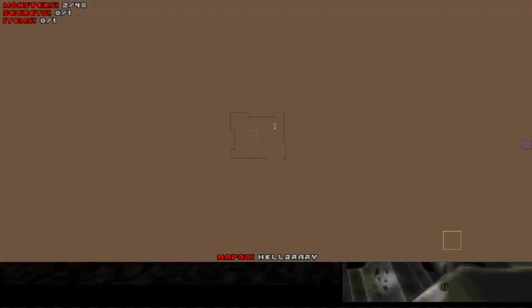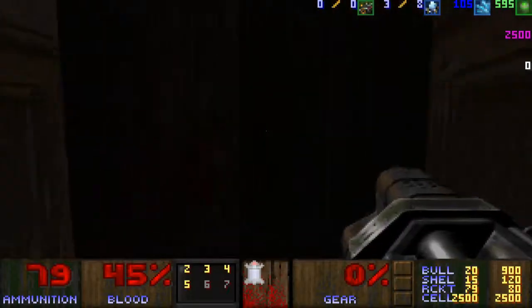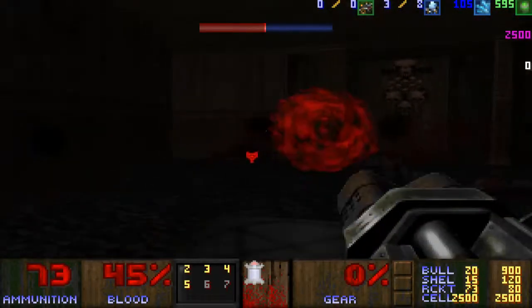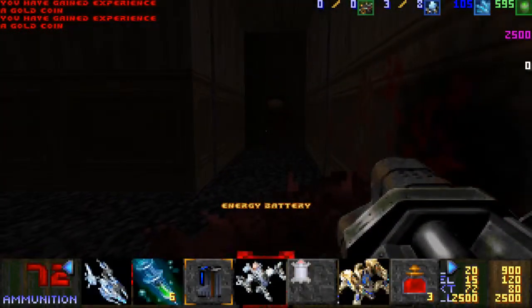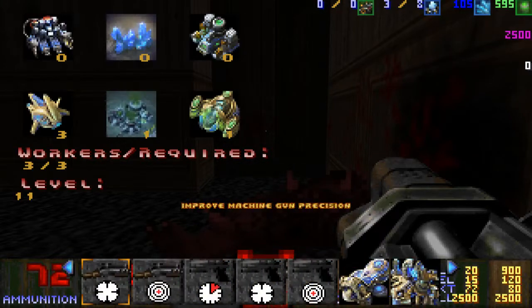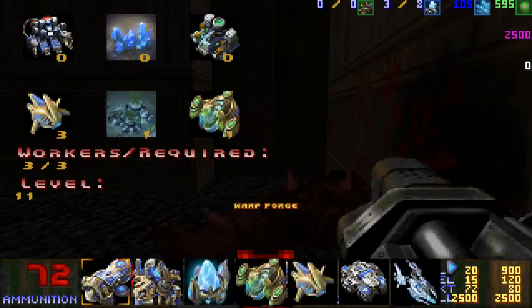We have 46 monsters to kill still and one secret to find. The Hell Knight behind it. That reminds me - we gained a level just right now. Another Vespian Geyser, this might come in handy. Let's improve the precision - precision is the way to go.